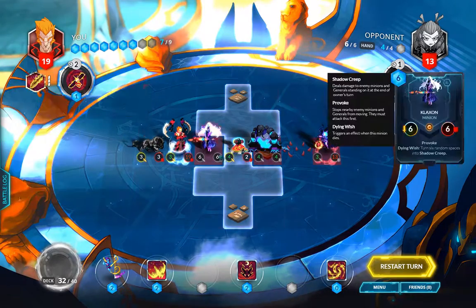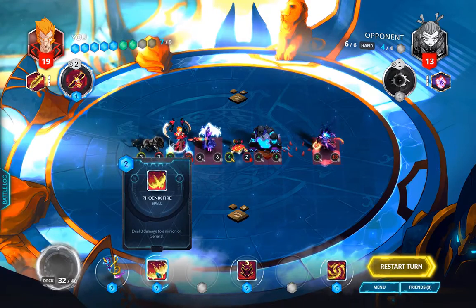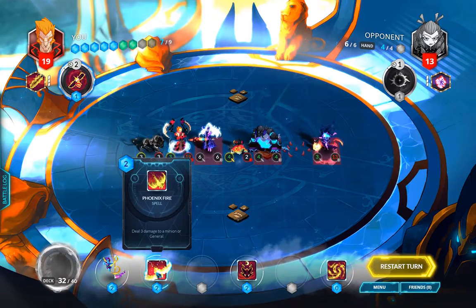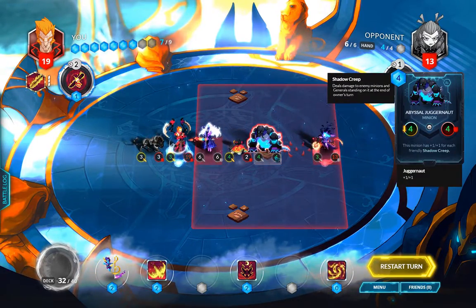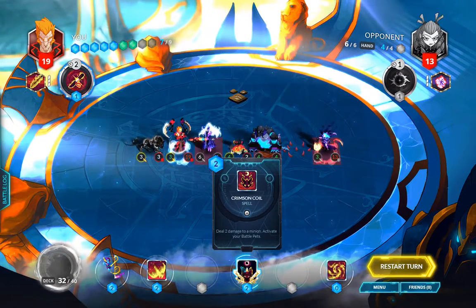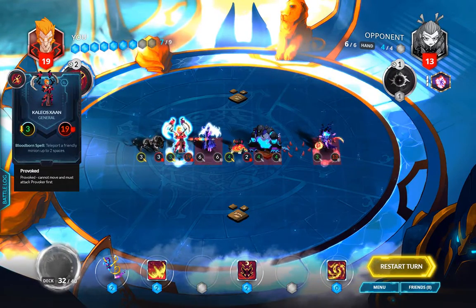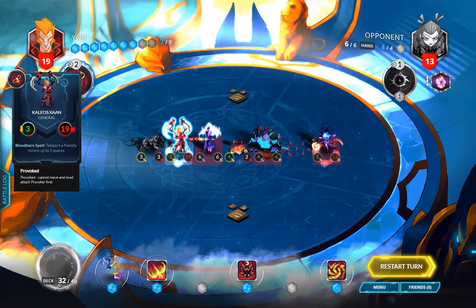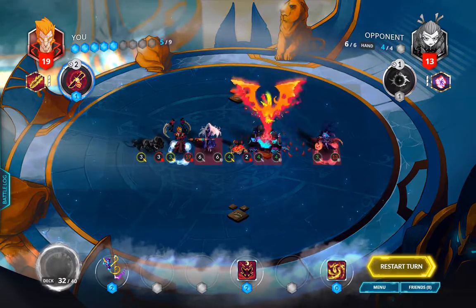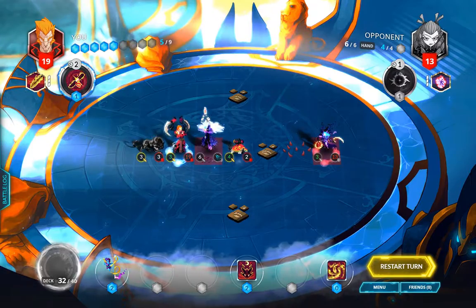Remember: Klaxon must die last. Phoenix Fire does four damage — three base plus one from the artifact — so we can use it to kill the Abyssal Juggernaut. Crimson Coil does three damage, which is only half of Klaxon's health, but Kaleos has three attack as well. So the plan is: Phoenix Fire on the Juggernaut, then Kaleos hits Klaxon.